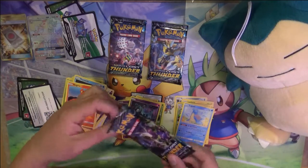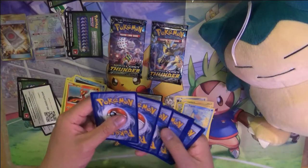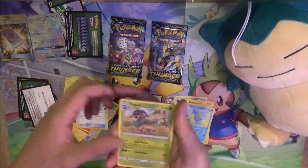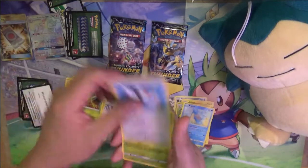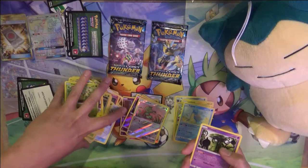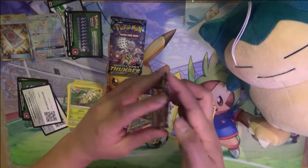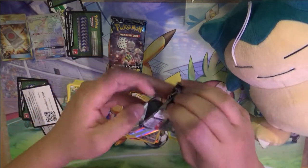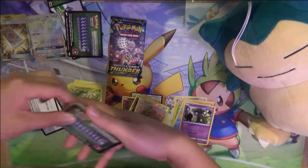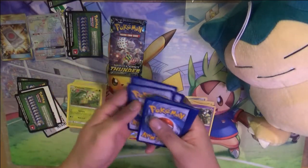It lets you look at the top two cards of your deck and then reorder them - something like that. Oh my god, Litten top! At this point I feel like I don't really need anything else, but as far as regular GX cards go, things like Lucario, Zoroark, or Blacephalon are definitely ones I'd be happy to hit. I don't have any of them at the moment.